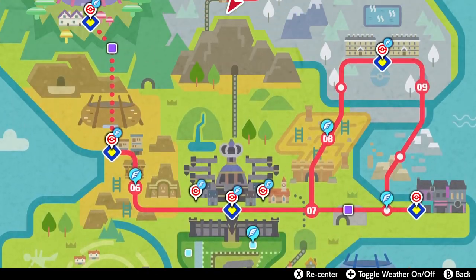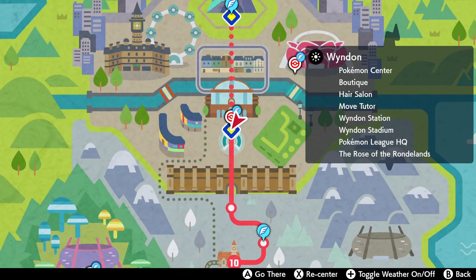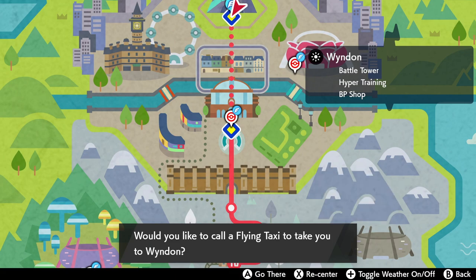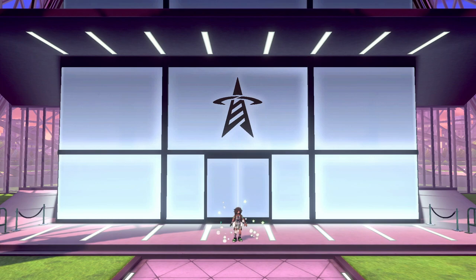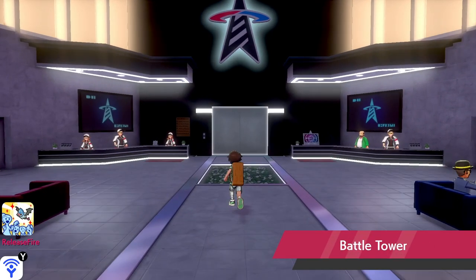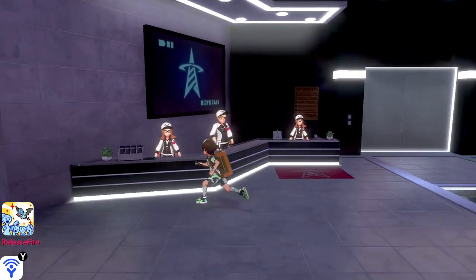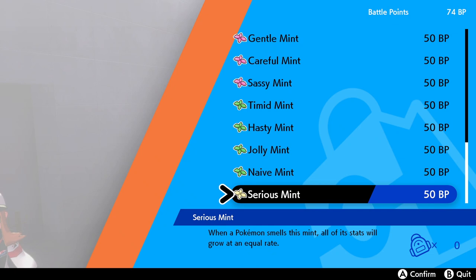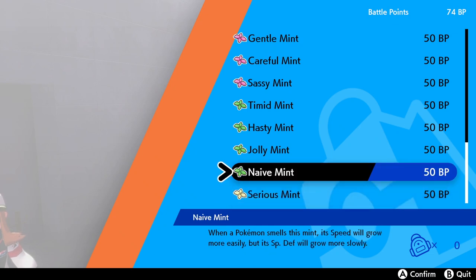There are a few things to take into account in terms of how you manage stats: IV training, EV training, and the mints that you get. IV training and mints you can only get at the end of the game. However, EV training you can do right from the very beginning. What you might not know is how to use the mints from the Battle Tower to alter the stats you want to improve.